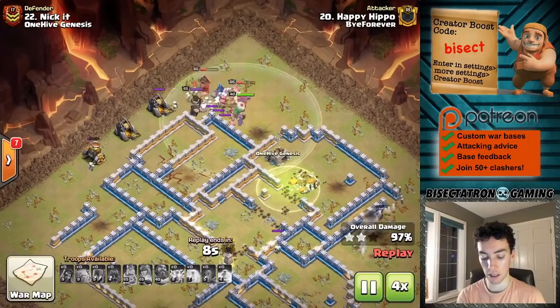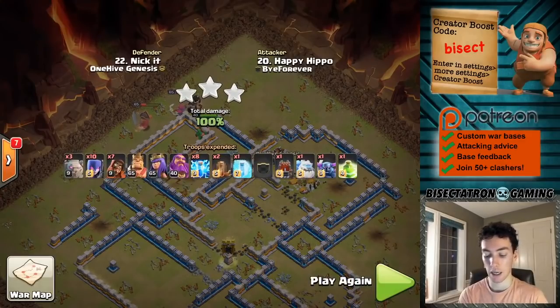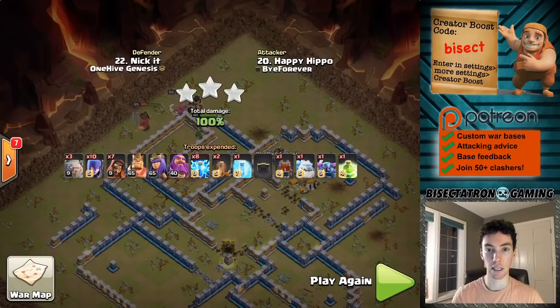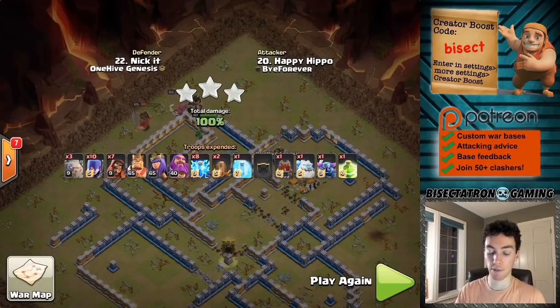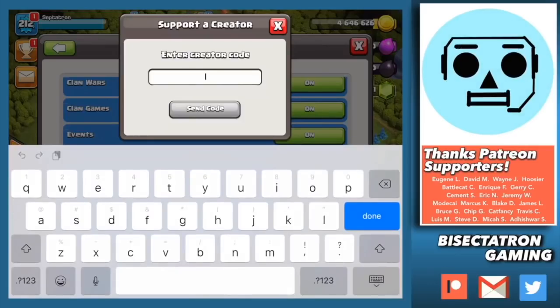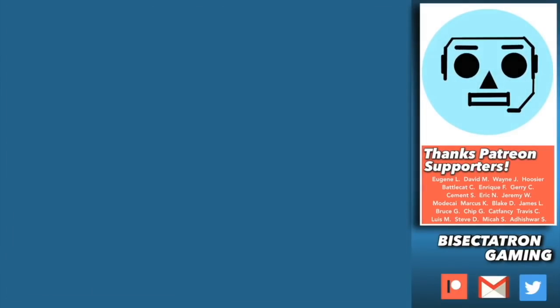That's what's working right now, guys. The log launcher is a big one. The super wizard even in the battle blimp is also good, and we're seeing the invisibility spell used with the super wizard, as well as with the Royal Champion in different niche situations. Hope you liked the video — thanks for watching, hit subscribe if you haven't already, and I'll see you in the next one. If you enjoy my content, consider supporting the channel by entering my creator boost code 'isect' in the settings tab of your game — keep in mind it occasionally resets and must be re-entered. Bisectatron out.